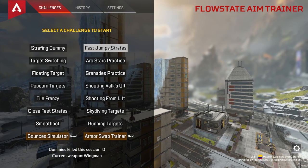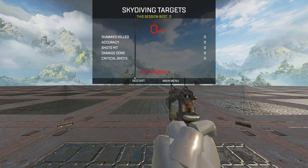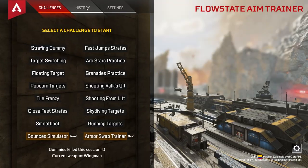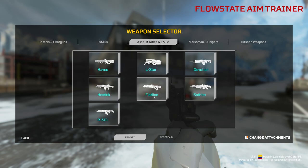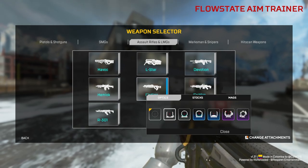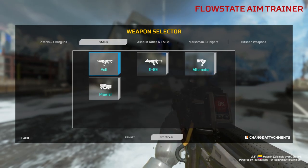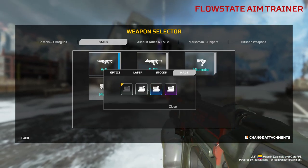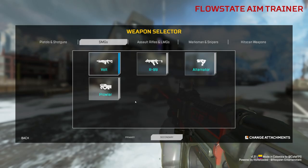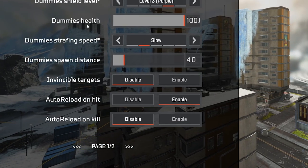On the main menu, click Servers, then click Aim Trainer. Once you load up Flow State, you'll have different challenges to pick from. In settings, change the weapon — I generally go with one AR and one SMG since those are what I use in game, but use whatever you want. I put red dots and gray attachments to make it a bit more difficult. Also in settings, turn on auto-reload on hit and turn off auto-reload on kill.